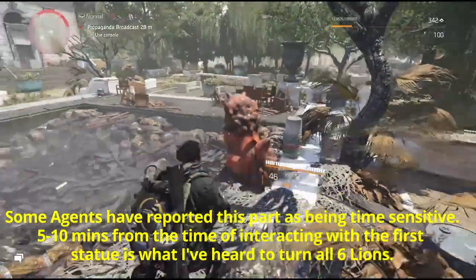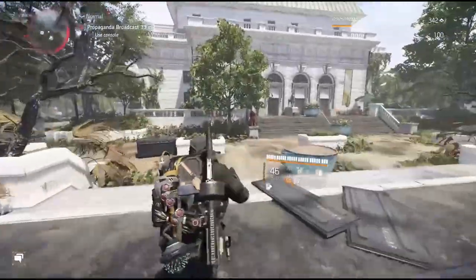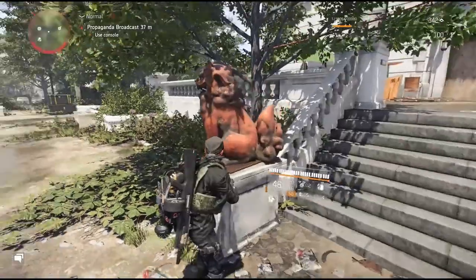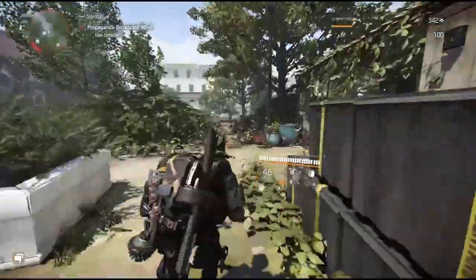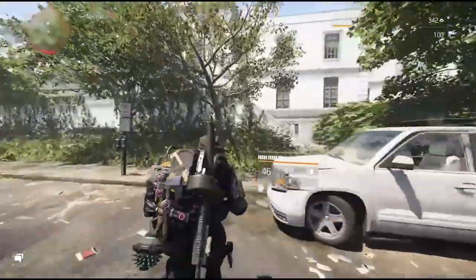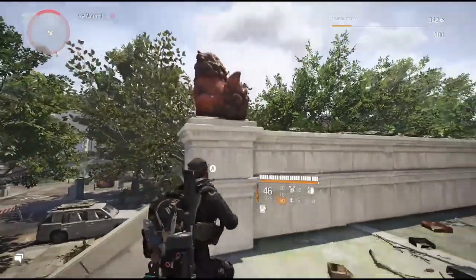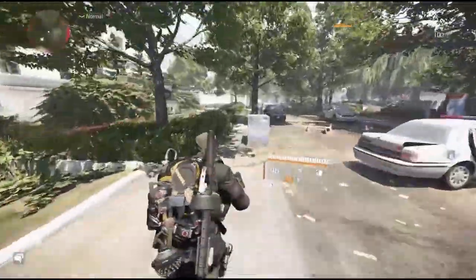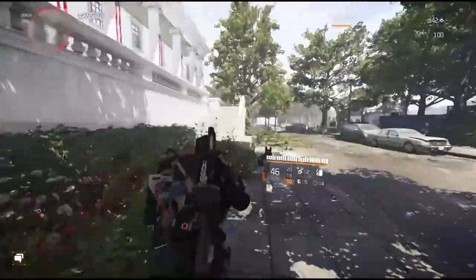You can do this day or night, but daytime is probably best. Hit the second statue — it turns left so we go in that direction. Some of these can be long walks but follow each one closely. The next statue is up these stairs. Interact with it and it points us in the new direction. It's definitely much easier to do in the daytime.